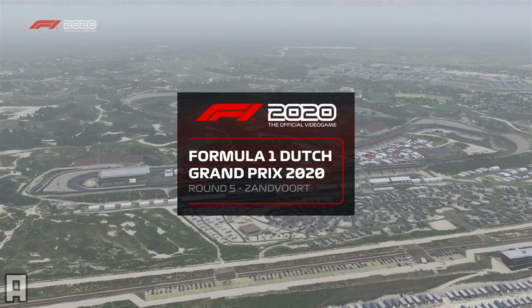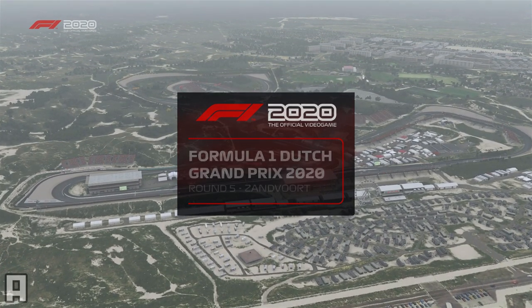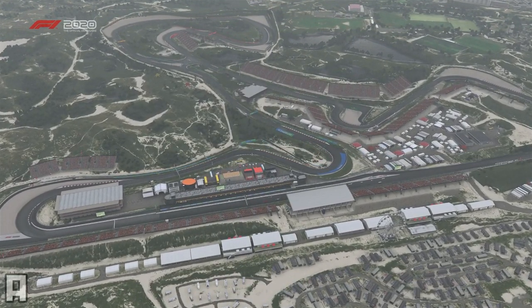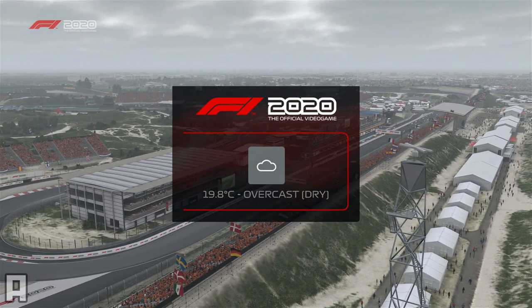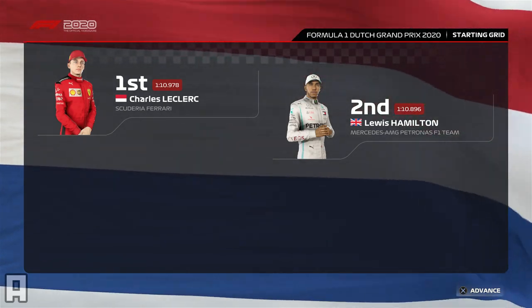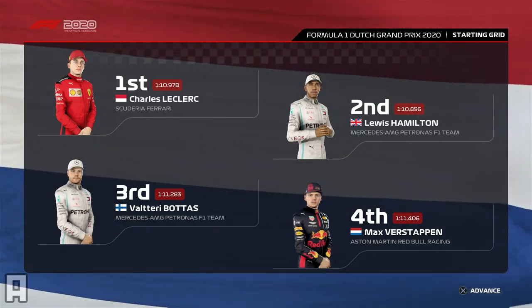It was 35 years ago that the late, great Niki Lauda took his 25th and final Grand Prix win here at Zandvoort. He came from 10th on the grid to beat his McLaren teammate Alain Prost by just two-tenths of a second. Well, Zandvoort is a very different circuit today, but still one with an incredible legacy. Off the back of a fantastic qualifying session, it's time to see how our starting grid looks for today's race. A fantastic effort from Charles Leclerc puts him on pole, and Lewis Hamilton completes the front row.